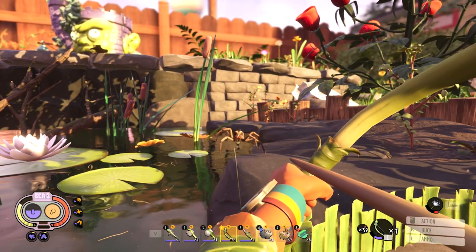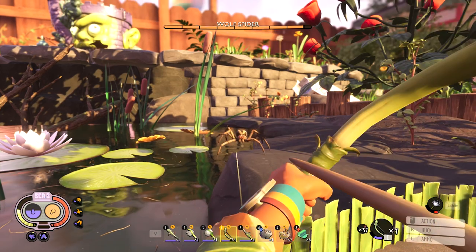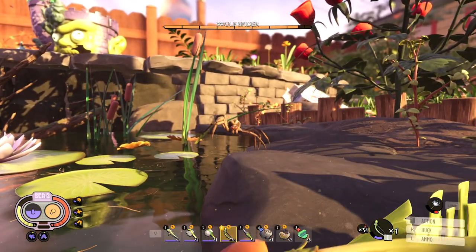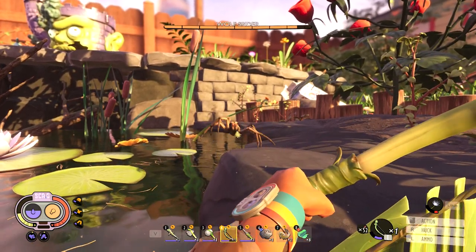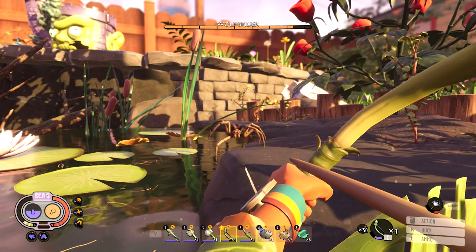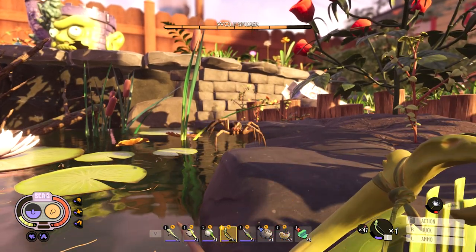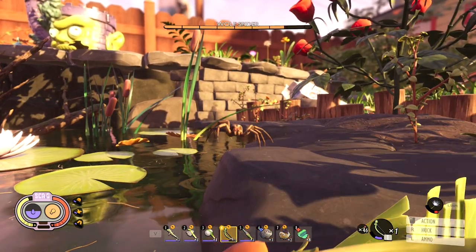Are we hurting it? I can't actually see a health bar — oh, there's a health bar. Guys, are we about to take down a wolf spider? Bugs will be your downfall — even though he's not really a bug, he's an arachnid. Who's counting? You gotta count the legs.